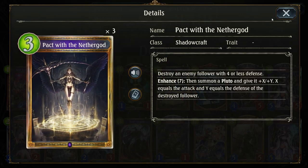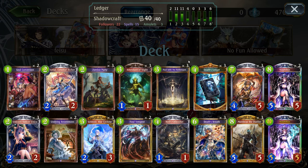Pact with the Nether God is actually really good — killing stuff like huge Reapers if you can get their health down to four, while giving you a giant threat at the same time. Really nice. And Soul Conversion, of course, to activate your own Tenant of Nights if you don't draw it with Death's Ledger, as well as drawing you cards.